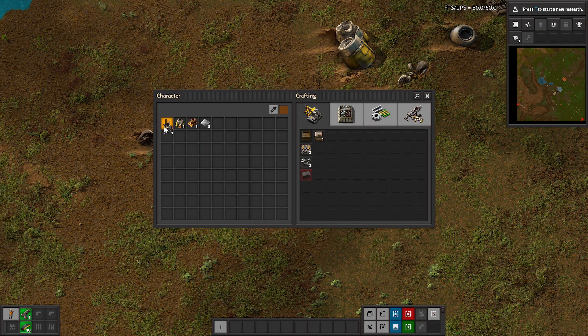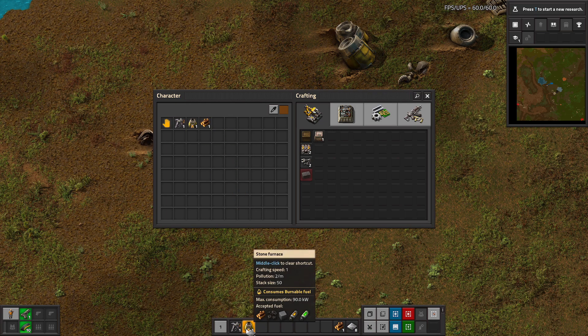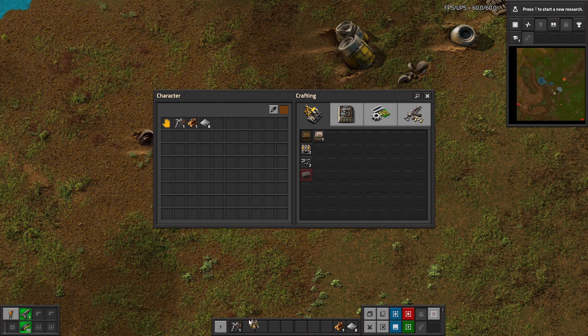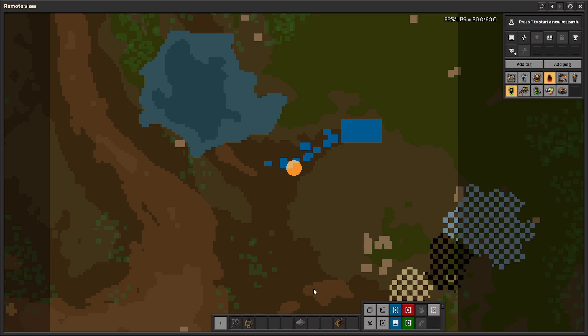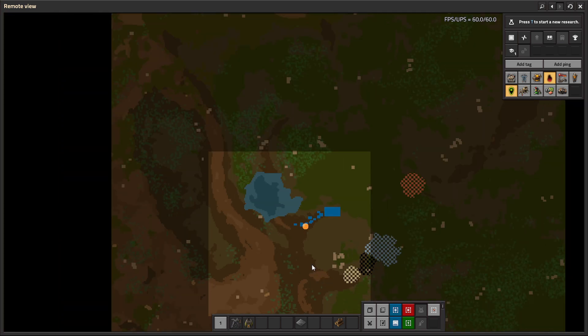Click dragging items down to the quick bar at the bottom of the screen is useful — it gives a more convenient way to access them without opening the character screen each time. To free up a slot, click the middle mouse button. Relocating an item on the quick bar is as simple as clicking it and clicking the new spot. To find the resources we need, use Tab or M to access the remote view. Our engineer is represented by the little manila circle, and the splotches of checkerboard pattern are various resources we can mine.